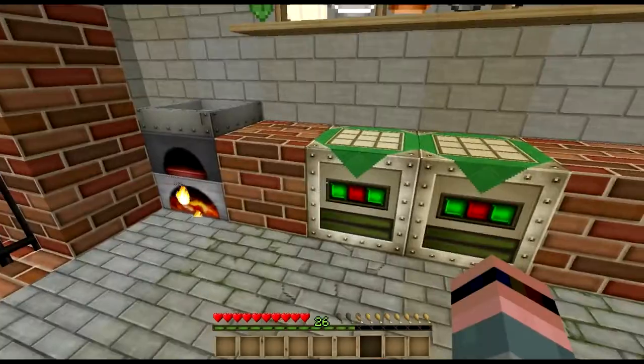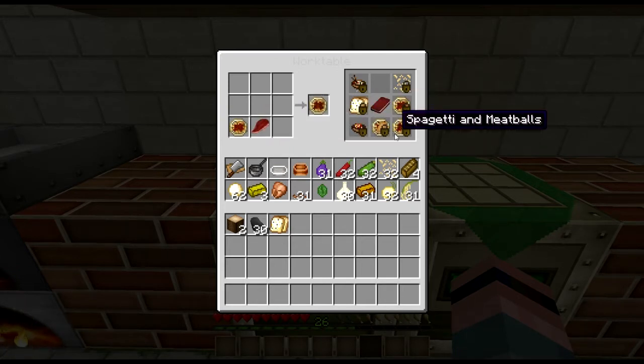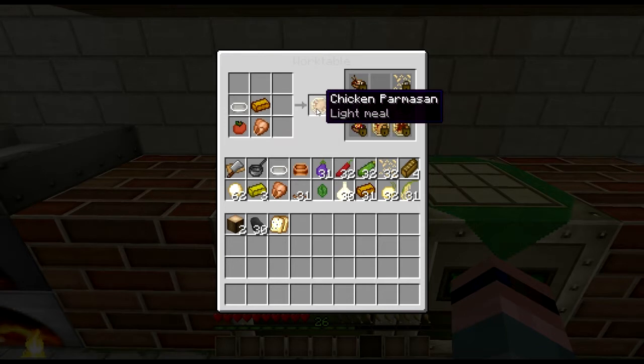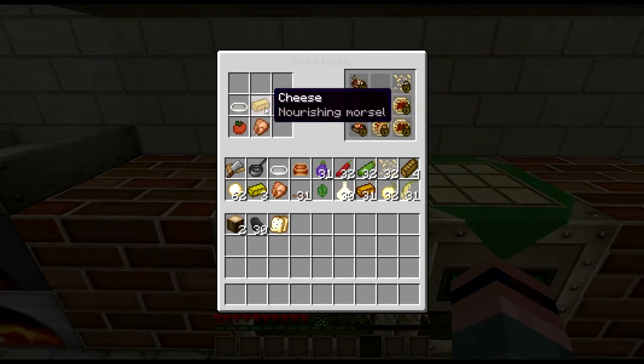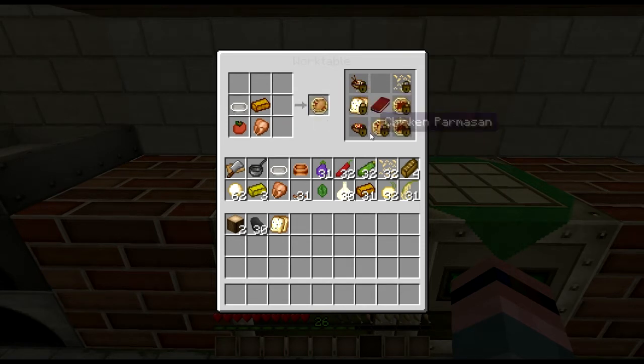Then we move on to our entrees. Of course, you think Italian food — the first thing you think of is spaghetti. You boil up your pasta, add just a simple tomato and basil sauce, and you get a plate of spaghetti. You can further augment that with a little bit of pure beef and then you get spaghetti and meatballs. You can also make chicken parmesan — chicken, parmesan cheese, tomato, bake it up. Get your yummy chicken parmesan. There should also be some breadcrumbs in there to crust the chicken with.